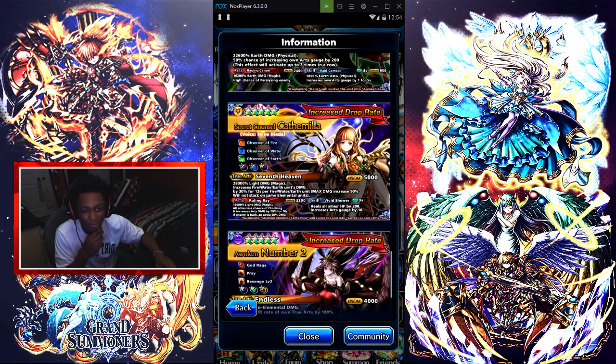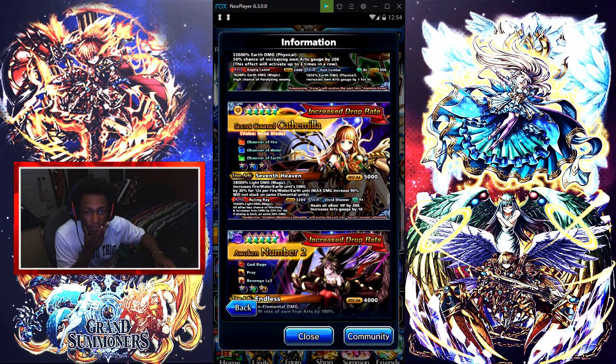Sequel Camelia's true arts is 28k light damage magic, increases fire, water, and earth units' damage by 30% for 12 seconds, and fire, water, and earth unit max damage increased by 90%, but it doesn't stack on the same elemental units. She's a light unit, so you can use a fire, water, or earth unit with this team, and her true arts really supports that kind of composition.